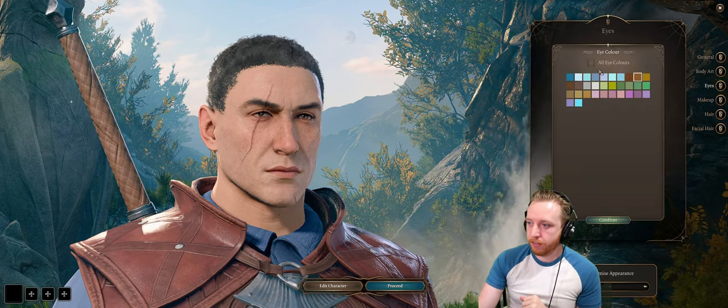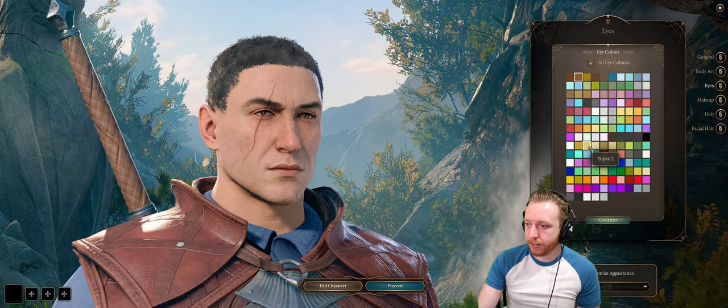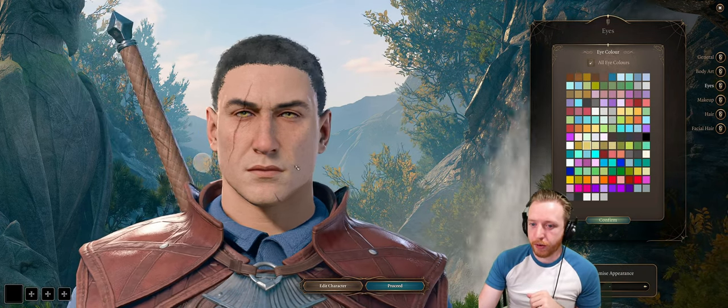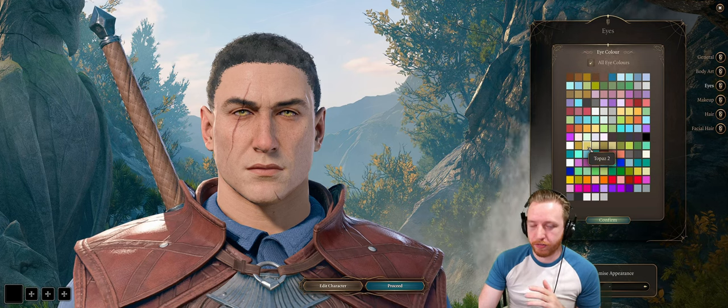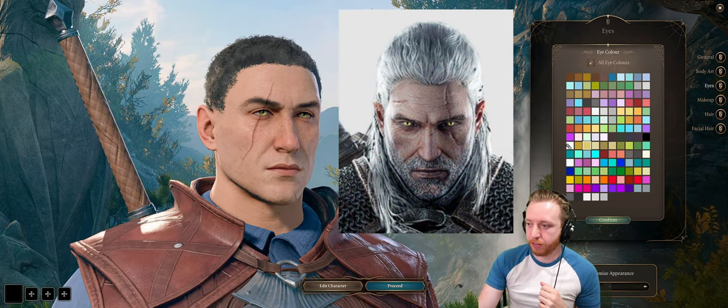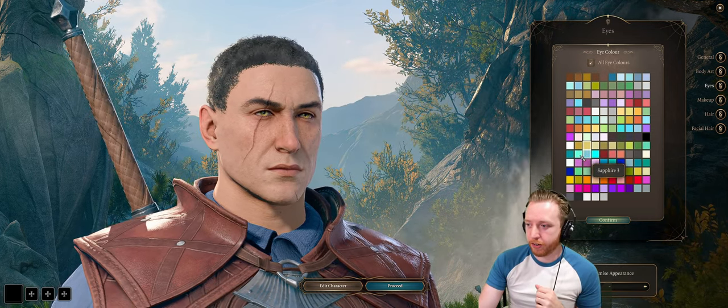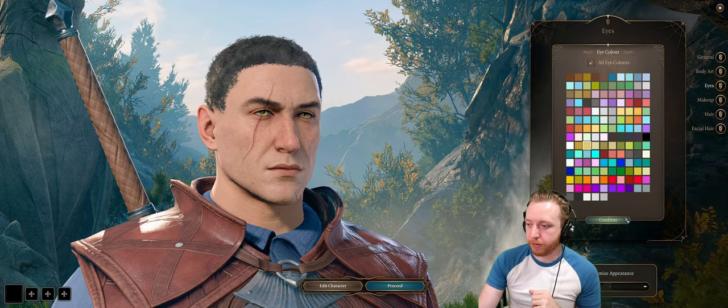For eyes, unfortunately we can't do that cat's-eye pupil that Geralt has, but we can go ahead and try to get that yellow color. I think Topaz 2 is the most fitting one. Sometimes his eyes almost look like they're glowing, but Topaz 2 gives us a nice yellow color that's bright without coming off as over the top.